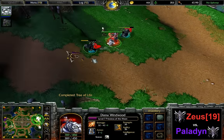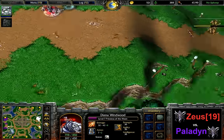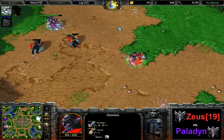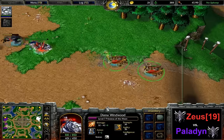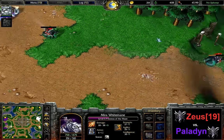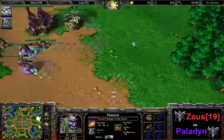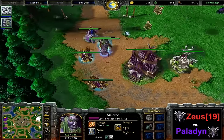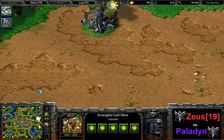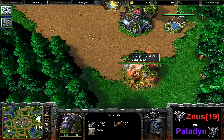Level 7 on the priestess of Zeus, who had to fall back to the fountain after surviving with like 0.5 HP. Level 4 on the Keeper of Paladin, and with only the two heroes he's able to chase the rest of these disoriented hunts away — there's no way they can take a fight against these two heroes. 41 supply on the side of Zeus, 44 on the side of Paladin. While he was able to take down the Glaive Throwers with hunts, he lost so many hunts towards the end — and in the end lost the majority of his Glaive Throwers as well.